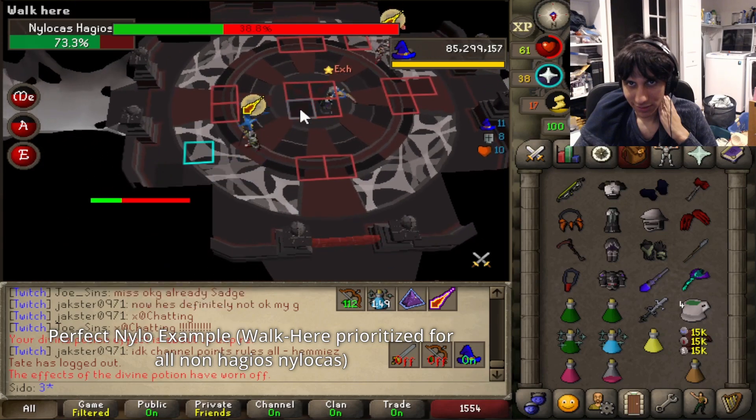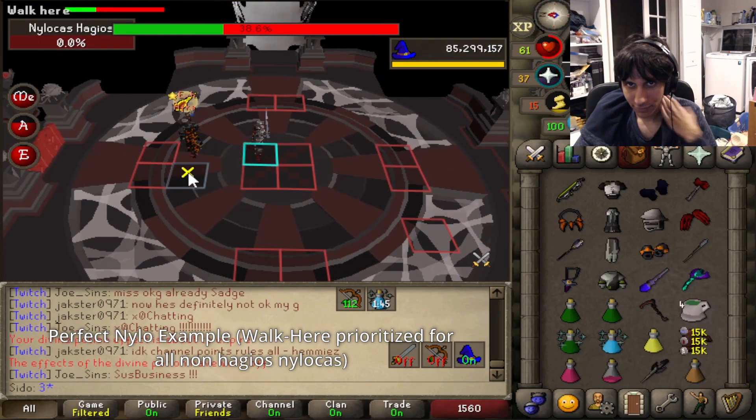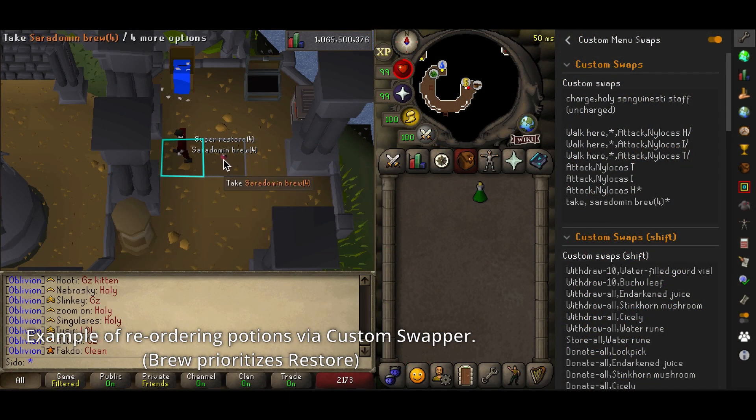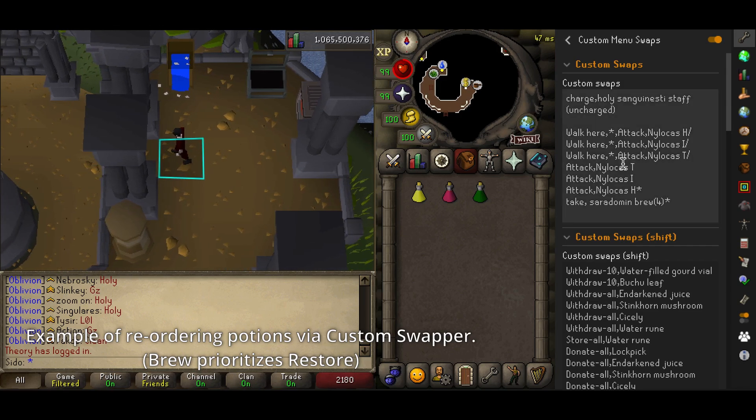You can already do this via Menu Swappers in base RuneLight, but Custom Swaps makes it easier to turn it on or off on a whim via presets, or just manually changing it in the plugin. You can also reorder potions dropped by NPCs in Chambers and prioritize actions like using seeds on a patch over using it on a player in Chambers.